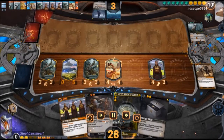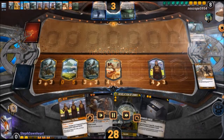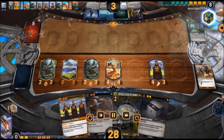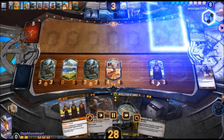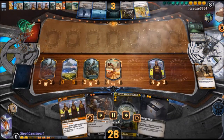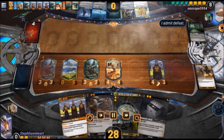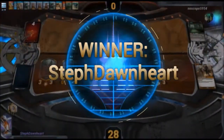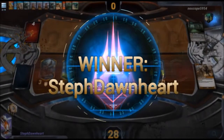My opponent just has no more cards to deal with my stuff at this point, and they only have 5 cards left in deck. I think the defining move in this game was using the Seal on the Auto Magic, because that really was their win con that they were going for.